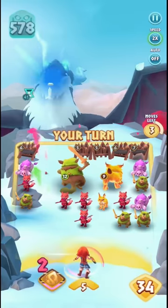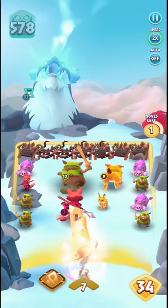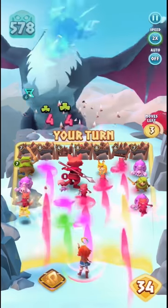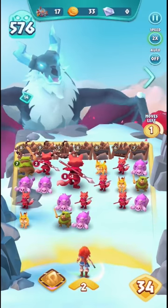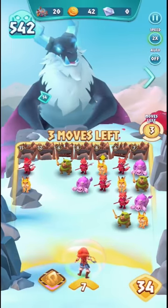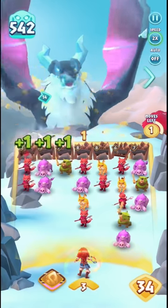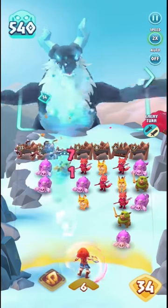One of the nice things about Knobark is that when it attacks, it also adds strength to your barrier, making it stronger. I'm using Tusker and Dazzle Pop for quick damage — they have a zero-turn hold, meaning as soon as you match them they will attack. This is really useful during the time when the boss is charging up ready to attack.